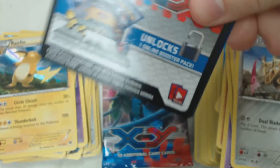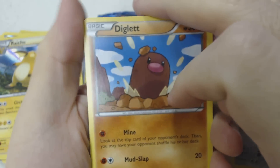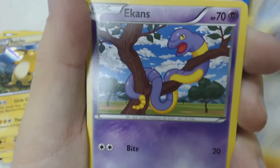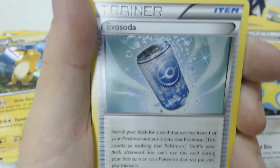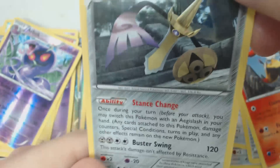All of the championship series tournaments, including states and regionals, are free for all juniors and seniors. The only age group that has to pay to enter these tournaments are the masters, which are generally players 15 and older. We start with Diglett, Talonflame, Ekans, Lillipup, Doduo, Dunsparce, Evo Soda, Breloom, Reverse Holo Arbok, and Aegislash — the rare Buster Swing version.